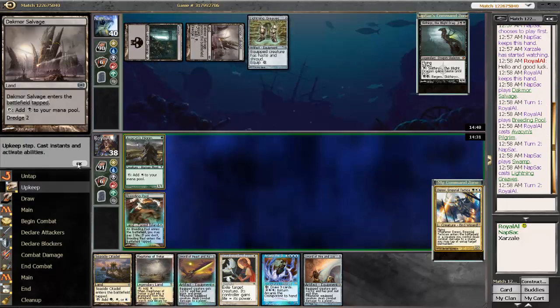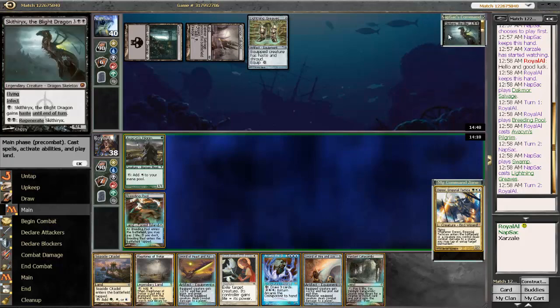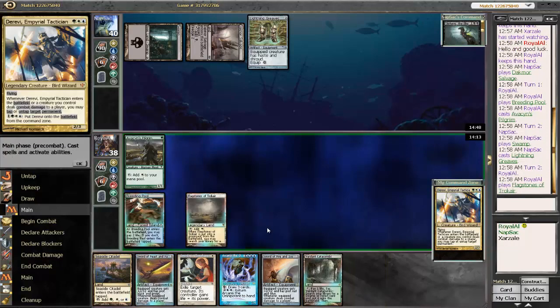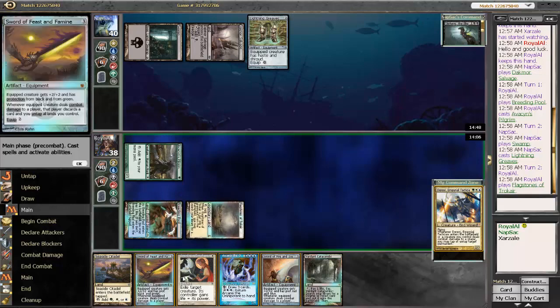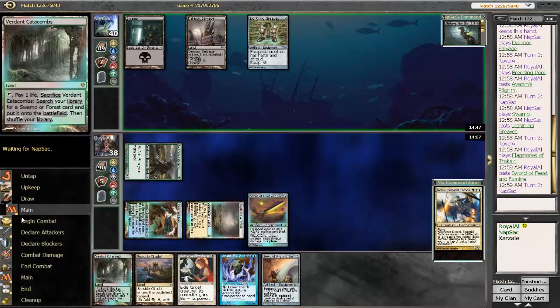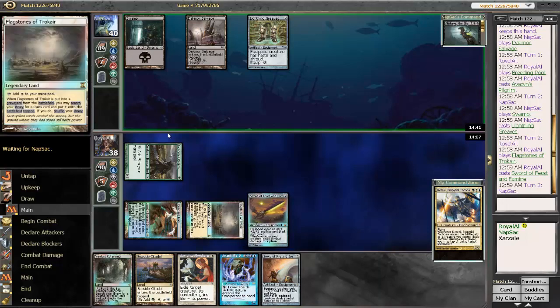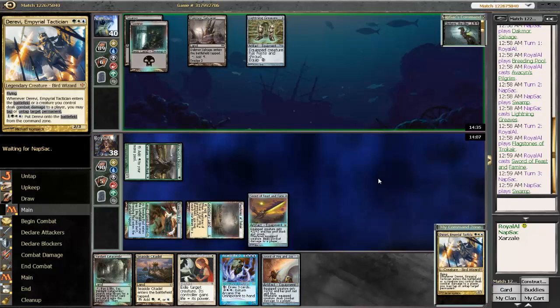That is not good news for our team here. So Scytherix is going to try to aggress out and kill us very quickly. Let's play Derevi — oh, I can't do that. I just played the wrong land. That was stupid. We should have played the Verdant Catacombs and gotten a green or blue land, and we just played a double white. That's my mistake. Not the worst, but not the best.